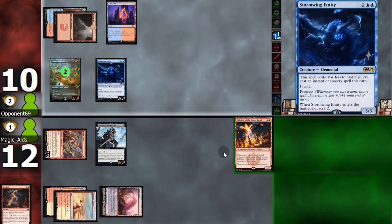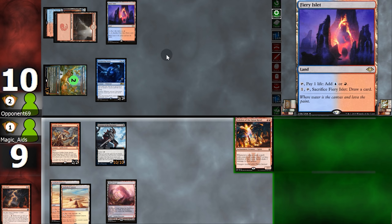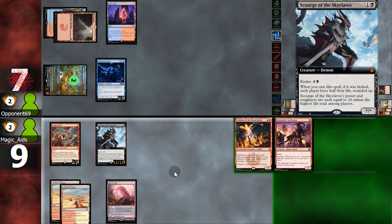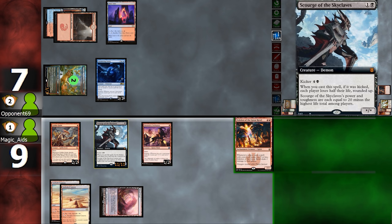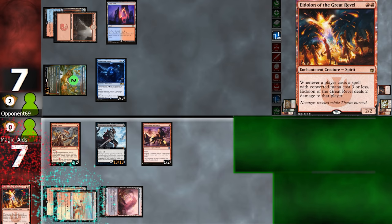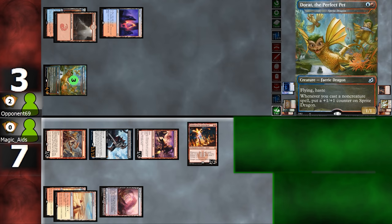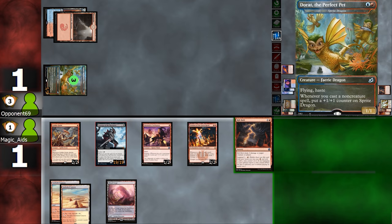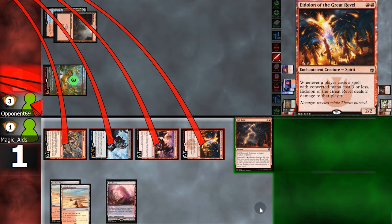Opponent plays Monastery Swiftspear and Stormwing, swinging for 3 — very suspicious. They pass. Rift Bolt can't kill the Stormwing since they likely have a spell, so instead we'll go 3 at them. Tough call — play Monastery Vanguard. Would Eidolon put us in trouble, going down to 7? They have to block here, so Eidolon's the way to go. Opponent Opts in response. We swing in — opponent reveals Stormwing off the top and is forced to chump. If opponent has a Bolt, they'd have lethal with 1 life to spare. Opponent cracks the Islet, plays Lava Shark, and swings for 5, putting us at 1 life. But we have the match — spank for 24! What a way to finish.